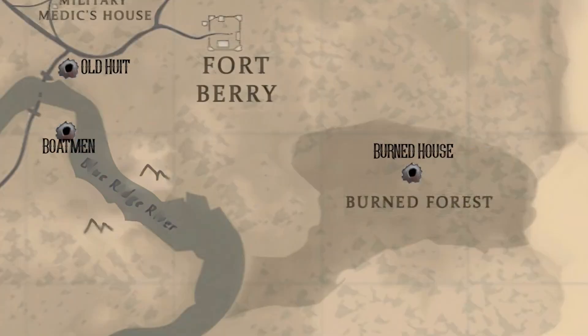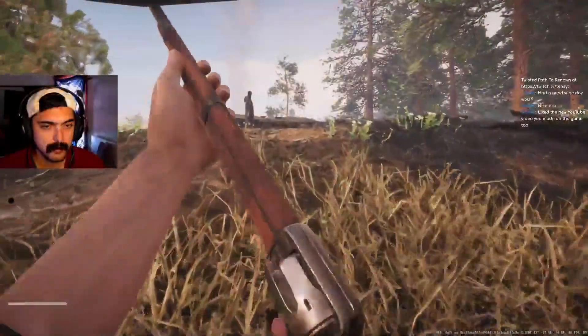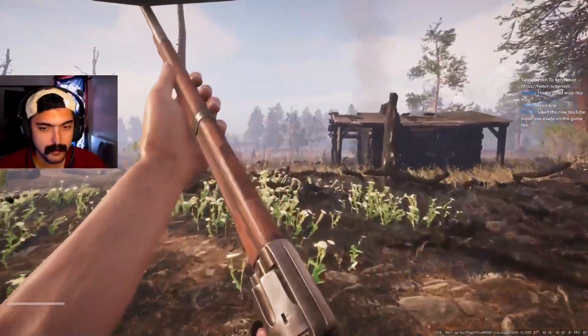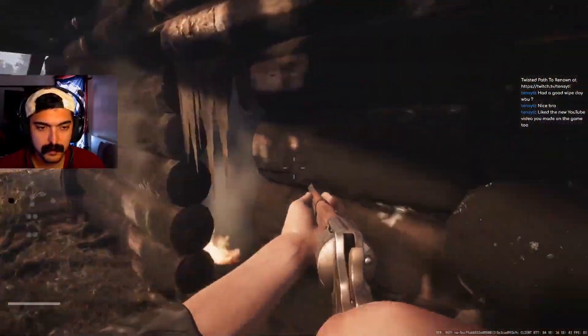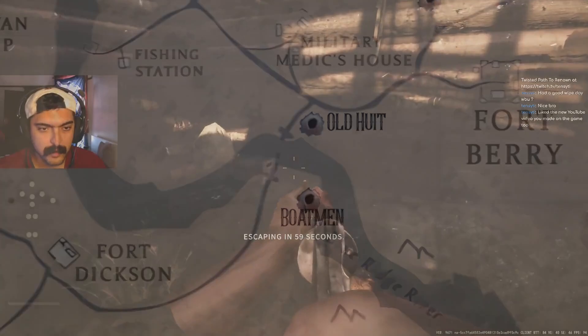Burned House is pretty easy. It's on a timer and sits in the middle of the burned forest. There are not many buildings out here, so it's easy to spot. Be careful of getting caught in the crossfire of the fights that happen at Fort Barry just northwest of it.